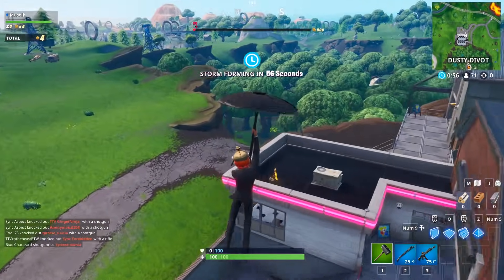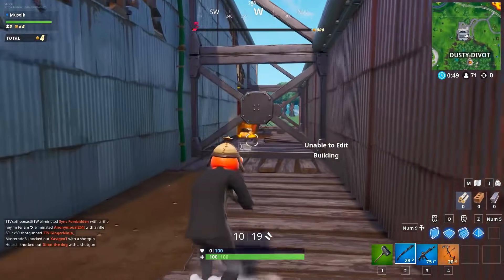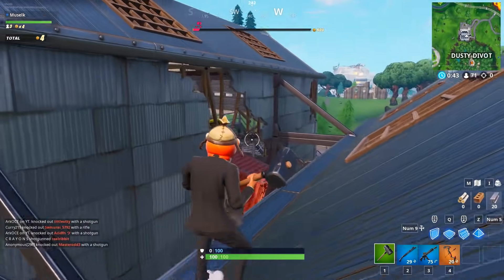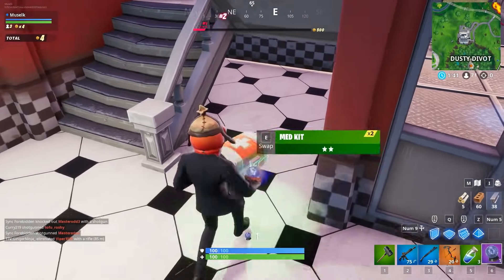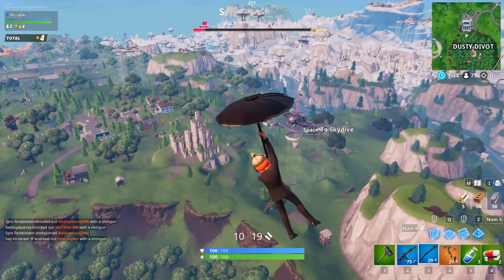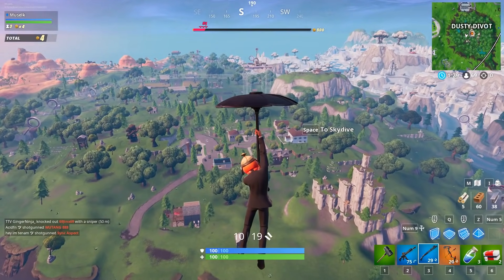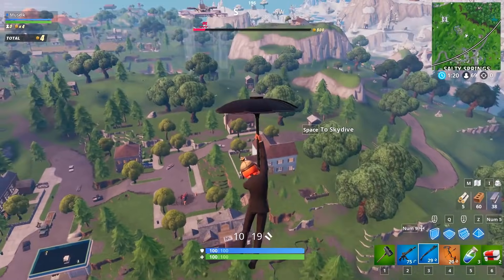Shields? Anyone? Oh, a bow — you best believe we're grabbing that. Don't tell me no one landed here. All right, no one landed here. We're going to get some shields and then go hunting. I don't want to spend too much time waiting around — let's go find some enemies. I need to start establishing dominance ASAP. I don't see anyone down in the divot. There's got to be people at Salty, right? Oh, we got people at Salty. Let's get them.